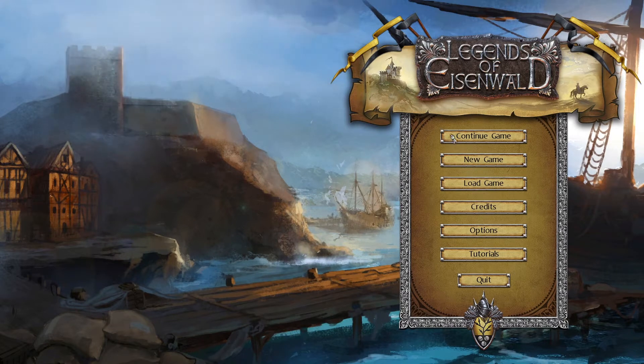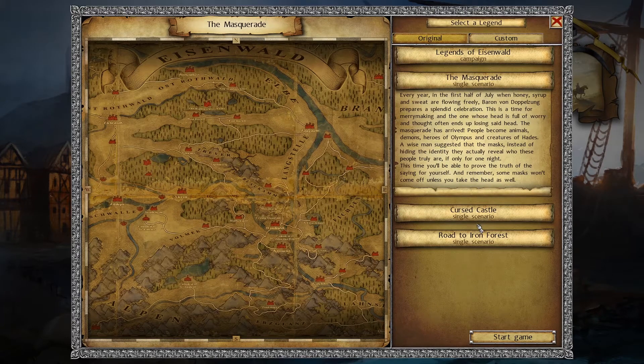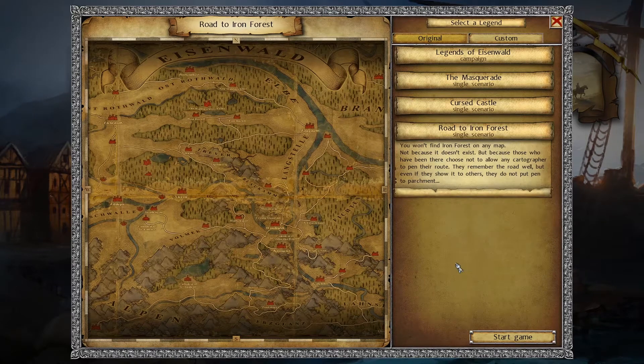Legends of Eisenwald is a medieval strategy roleplaying game set in a historically inspired old Germany, doing away with most fantasy elements but still maintaining an aura of superstition and faith. It focuses on leading a band of warriors through the land, facing opposing forces, defending towns and castles, and seeing how your choices impact your ability to go through the main storyline.